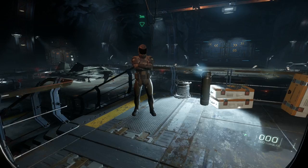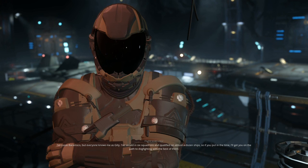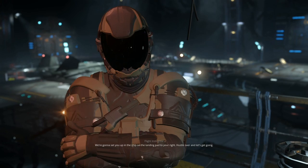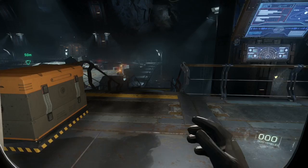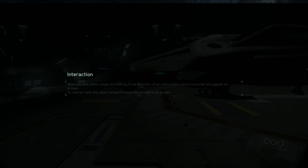WASD - we know this one well enough. So just walk towards him. 'I'm Lucas Baramsko, but everyone knows me as Gilly. I've served in six squadrons and qualified on almost a dozen ships. So if you put in the time, I'll get you on the path to dogfighting with the best of them. We're going to set you up on the ship on the landing pad to your right. Hustle over and let's get going.' Shift - holding down Shift makes you run. It's pretty smart in here, really hard on graphics though.